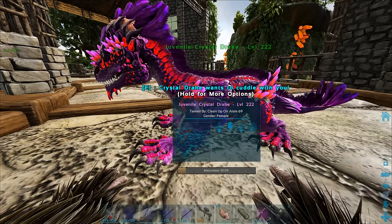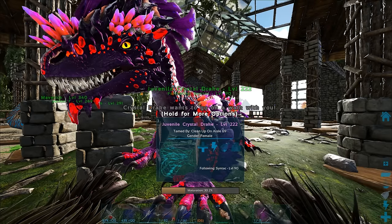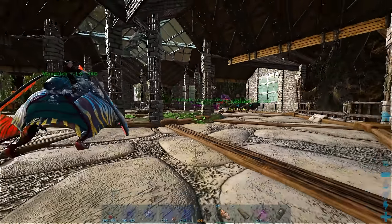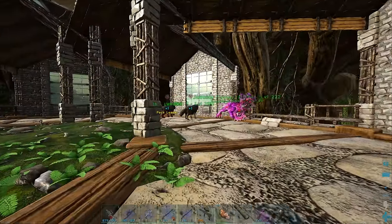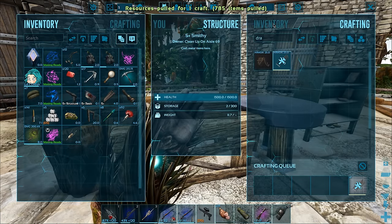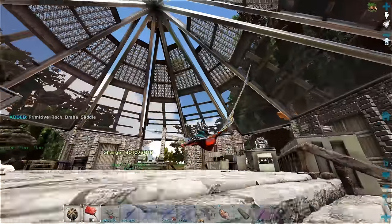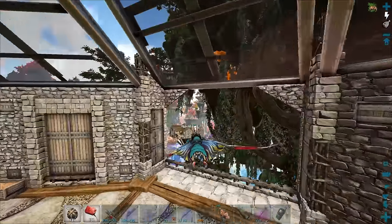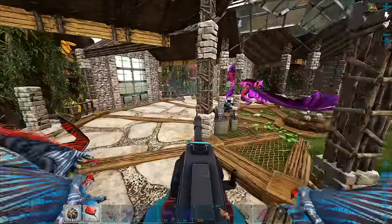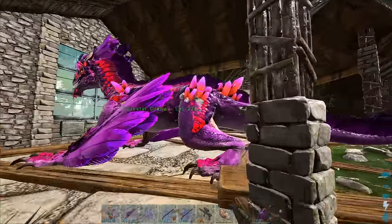What are you going to need? Cuddle. Okay, so this should be the last imprint. Another walk — the middle one was a walk by the way. I'm pretty sure this is going to fully imprint it. So I guess we're not going to find out what they need for feeding. Just one — boom. The drake was on like 99.8, I think, when I flew up here. So should be fully grown now. And there you go — look at you. Crystal Drake, level 222. Amazing.